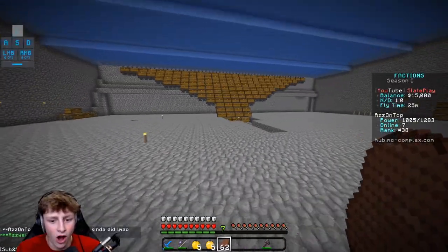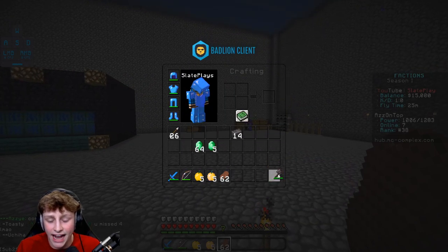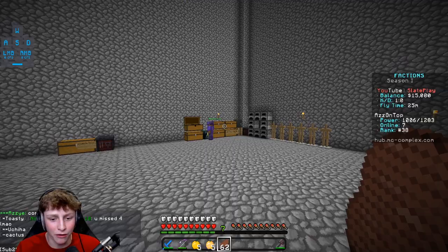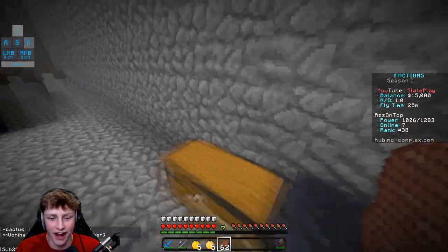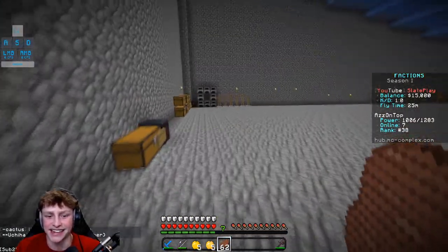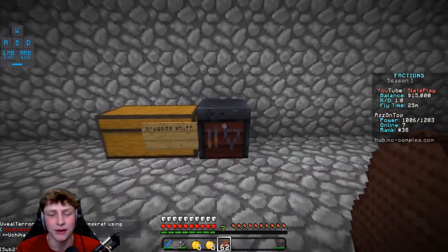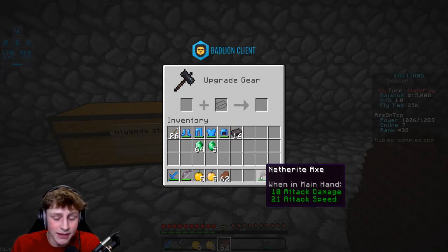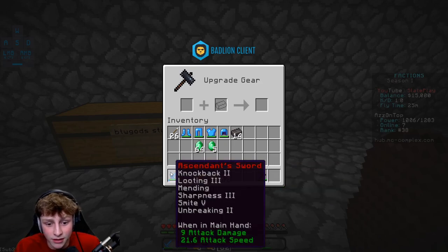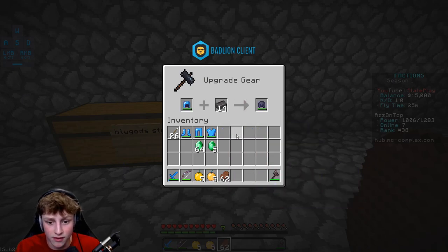I hopped on 1.16 and I'm going to make all my gear netherite. I actually picked up a netherite axe — me and the faction were fighting in the war zone, and I have a funny clip to show you after this where I accidentally killed my teammate. Anyway, the netherite axe has 10 attack damage compared to the diamond sword's 9, so I'm going to get sharpness 5 on the axe and start using that in PVP.